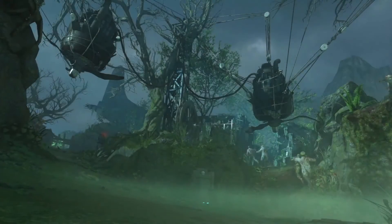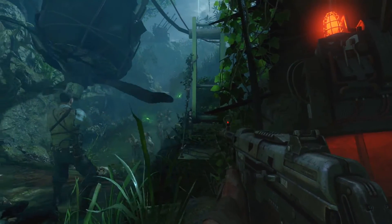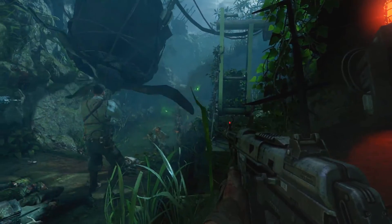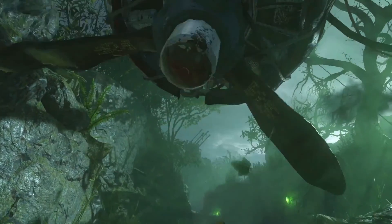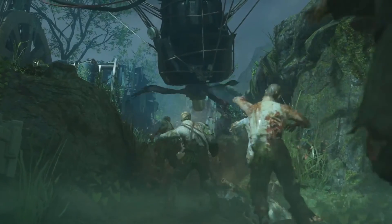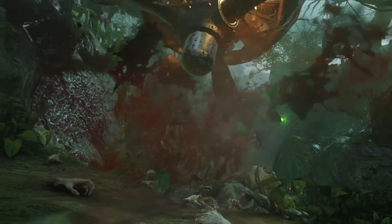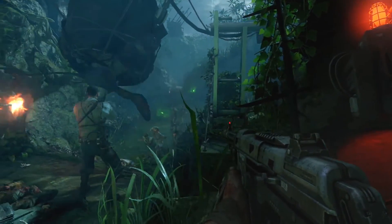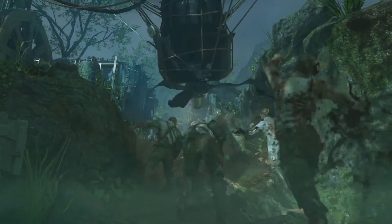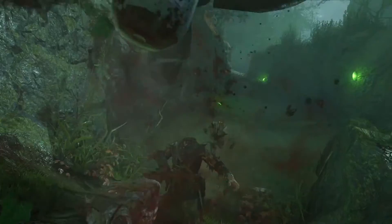The next thing is the brand new trap being added to Zetsubu no Shima. You probably go and activate it, and it spins around like a propeller — it looks like something off a plane. The propellers spin around and chop zombies' heads off. It looks amazing and incredibly disastrous — it's going to do a lot of work, and I'd hate to actually walk under it because I'm pretty sure it would knock off my head too.